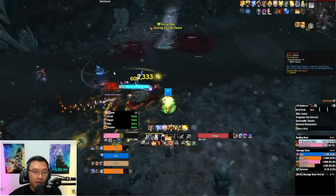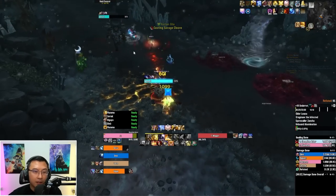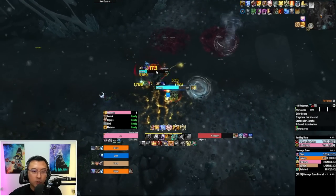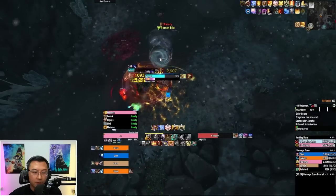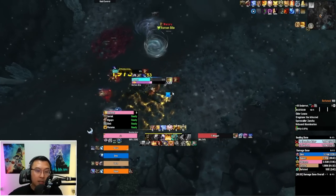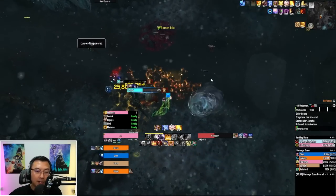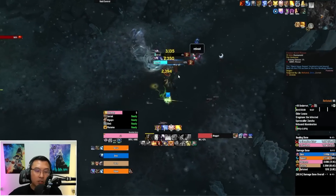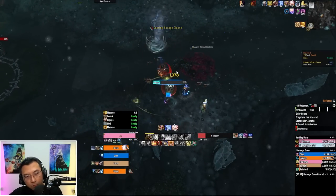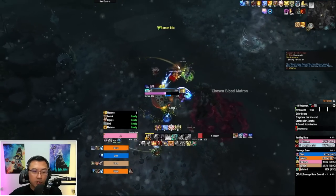The Matron charged out again and is doing his Savage Cleave — just always make sure you move out of it. The Matron also does an ability called War Cry. War Cry is a dispellable buff that basically makes anyone buffed by it have a lot more haste. That's why the Rotten Bile casts a lot faster when War Cry is active. You can dispel it if you want, but if it's manageable you can just ignore it.